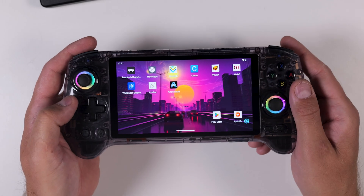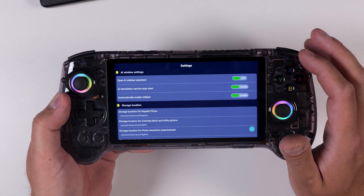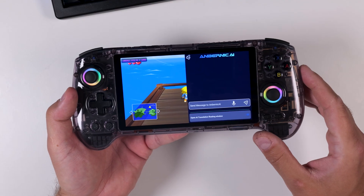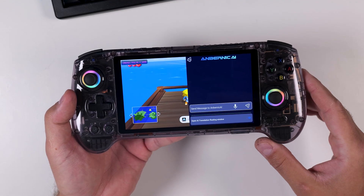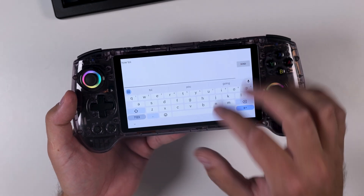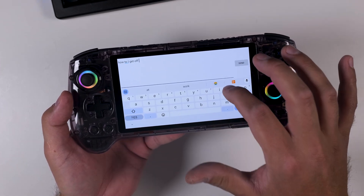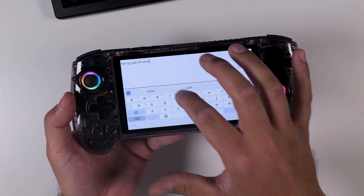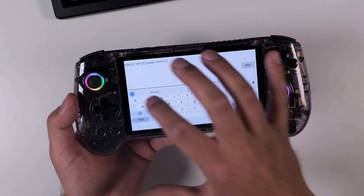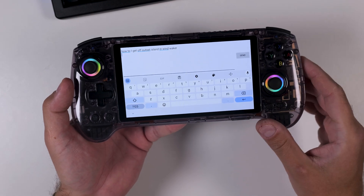But AI Translate isn't the only interesting feature here. If we open up Ambernic AI again and tap the settings icon in the top right corner, we can also activate the AI Sidebar Assistant. Just like the translation tool, this assistant floats above any other app you're using and acts like a quick-access shortcut to your own built-in AI helper. On paper, this sounds like the perfect feature for a gaming-focused device — imagine being able to ask questions in real time if you're stuck in a game, look up a hidden item, figure out how a mechanic works, or translate in-game lore, all without ever leaving your emulator.